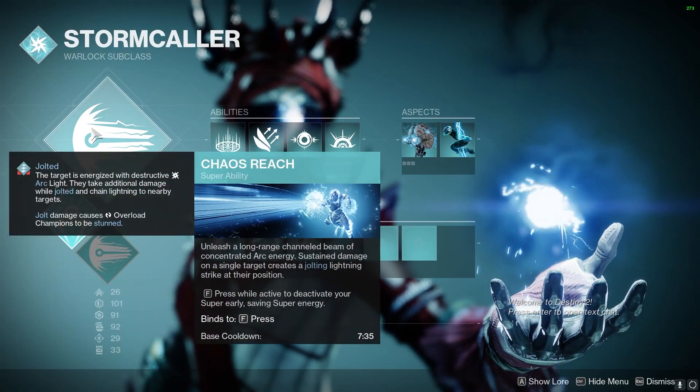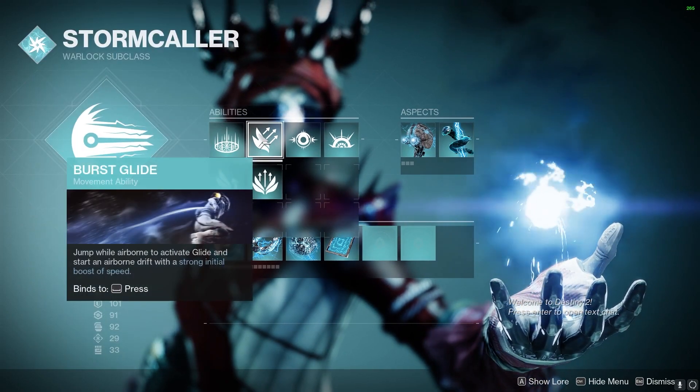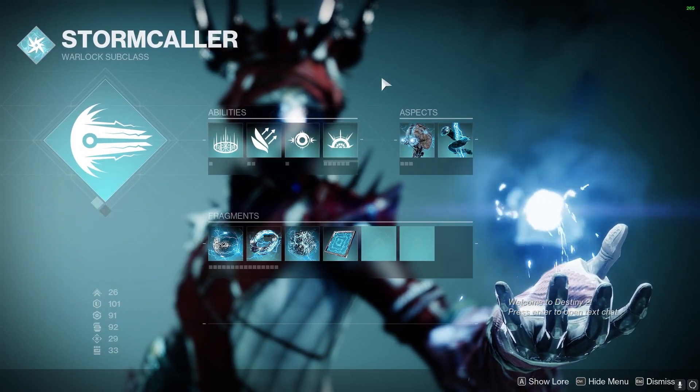Moving on to the build, we're going to be using Stormcaller with Chaos Reach, with Healing Rift — you could use Empowering Rift if you want — Burst Glide, Ball Lightning, and Storm Grenades.